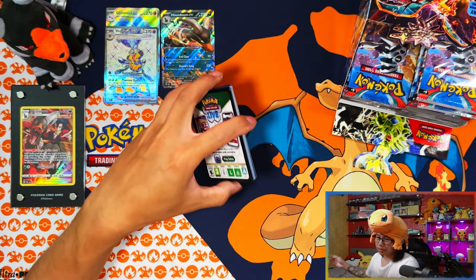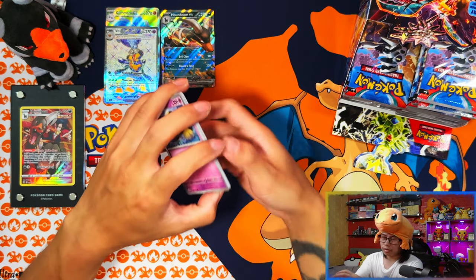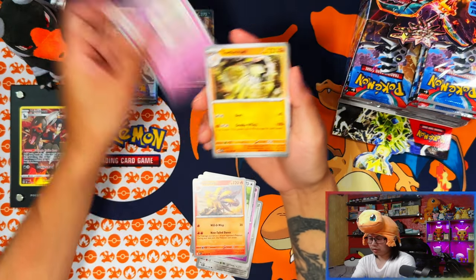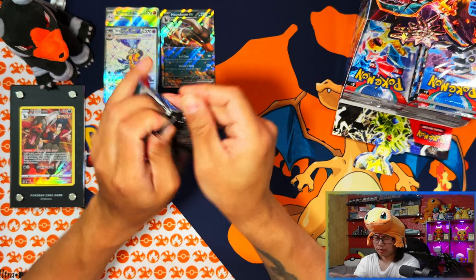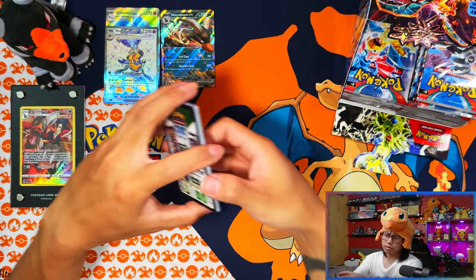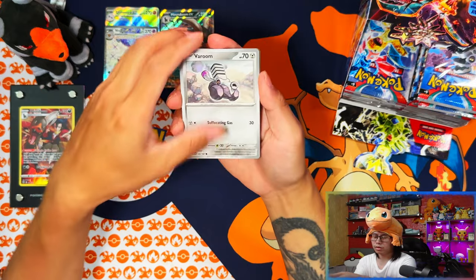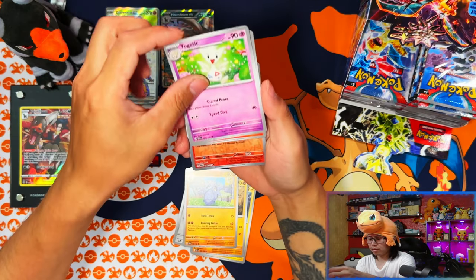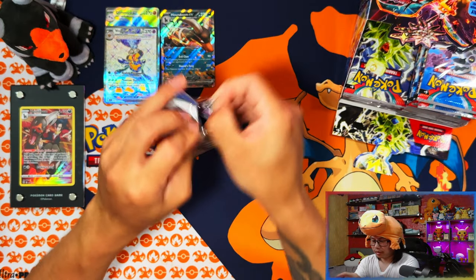That can only mean I'm either going to pull another Charizard or another Poppy — I'd rather take the Charizard. In terms of ultra rarities I've already pulled a lot of the good ones, so I'm expecting doubles. I haven't pulled a gold card yet so I'll take any gold. I've already pulled two out of the six Special Illustration Rares, so I have a four-in-six chance of pulling something different.